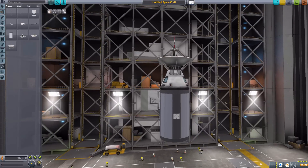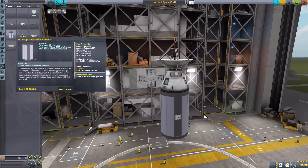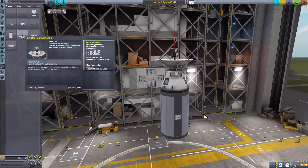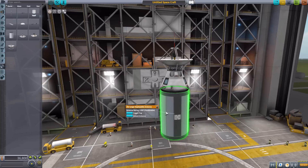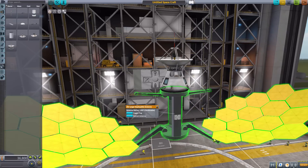Look at the size of this thing — it is impressively large, and I think that's a good balancing mechanic. Because rather than transmitting 100 gigameters, it transmits 1 terameter, which is 1,000 gigameters. So this thing is 10 times more powerful than the RA-100, and that is a wonderful, wonderful thing. And because of how powerful it is, it does need to be large. So let's actually extend this thing out.